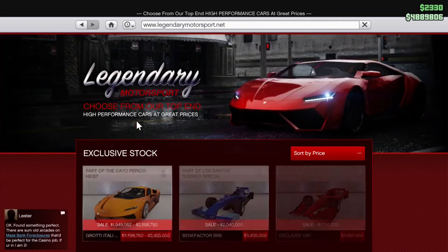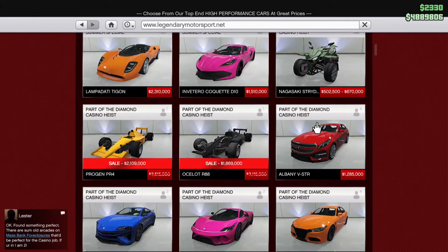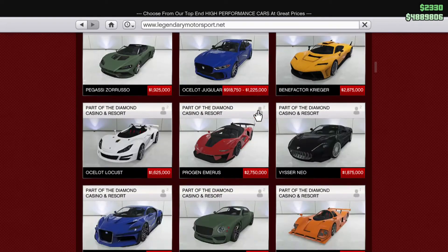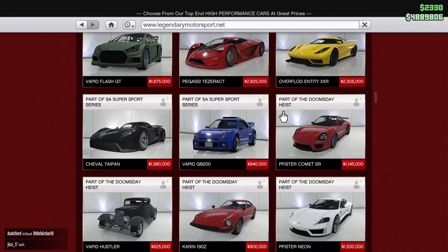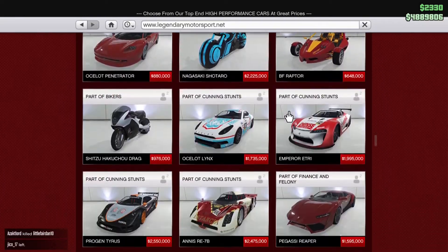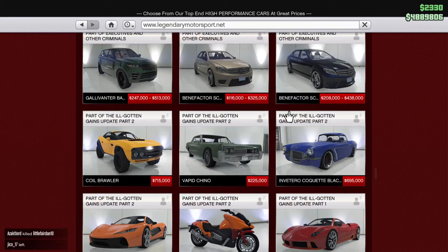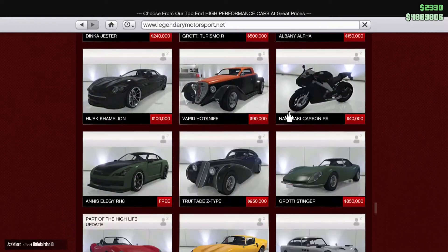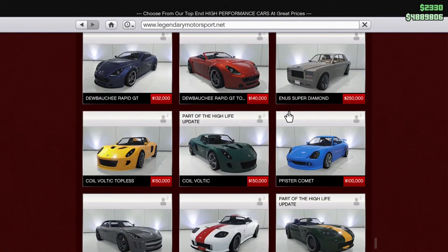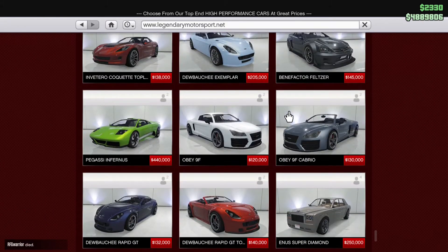Moving on to discounts — in Legendary Motorsport we have a supercar, the Grotti Itali, and four open wheel cars all on sale. That's because it's double XP in open wheel season, which I'll speak about in a minute. Definitely something to check out if you're into open wheel cars or want a sports supercar.